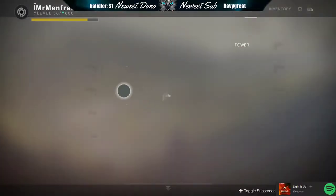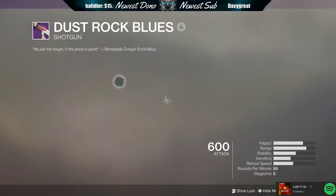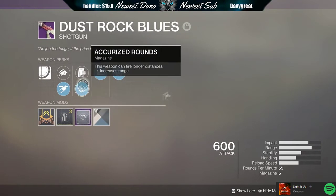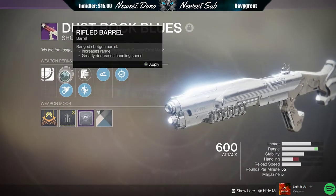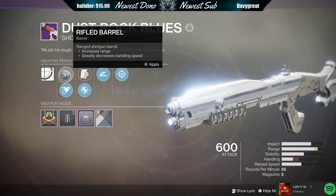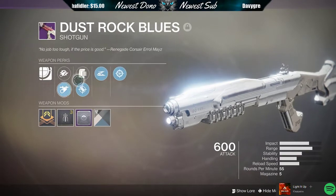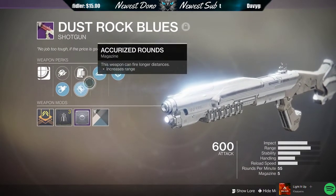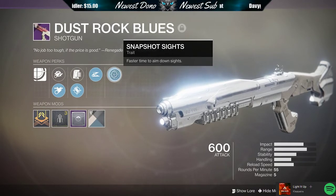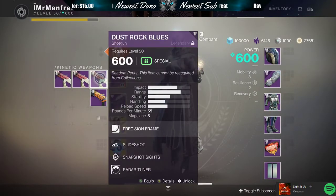What that might look like is very close to one of my favorites shown here: Slide Shot, Full Auto, Accurized Rounds, and Full Choke. Full Choke reduces that spread — just absolutely best for consistency. Some things like Rifled Barrel and others might look better on paper, but the reduced projectile spread is the best for consistency, and most of these other perks just do not have a stand-in secondary perk that could potentially be okay, if not better. It's Full Auto, Slide Shot, Accurized Rounds, and Full Choke with the Range Masterwork.